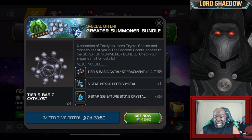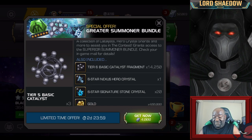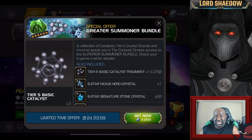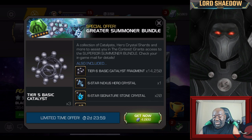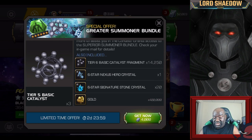That opens up this one here. So now we've got tier 6, not 5 - tier 6. You can see there was a little typo or something like that. Off to the left we have 3 tier 5 Basic Catalysts and tier 6 Basic Catalyst Fragments. We got this 6-star Nexus - we'll open that in another video. And 6-star Signature Stone Crystals, also in another video.